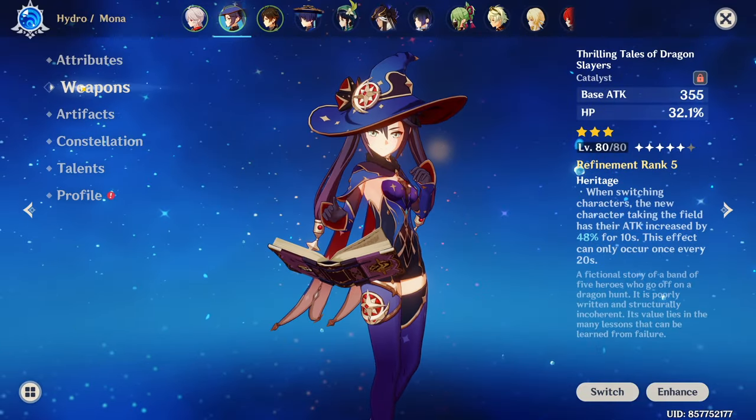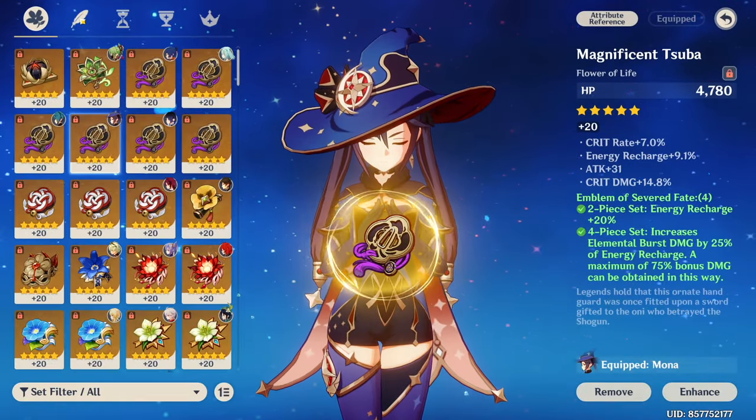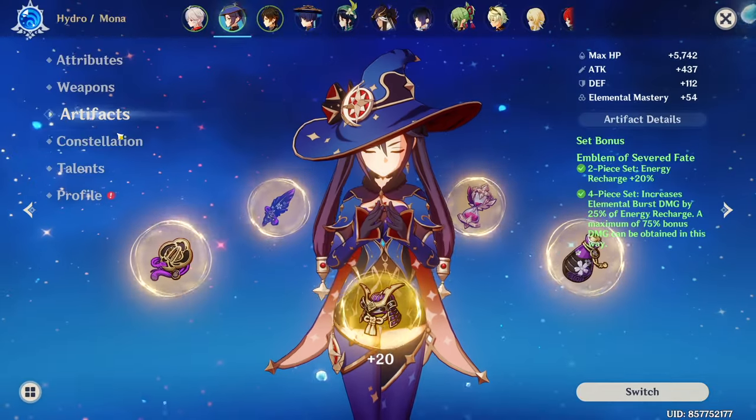Finally, onto the Abyss showcase. I will be using my free-to-play account's Mona on the bottom half of Abyss 12, alongside Ayaka, Kazuha, and Zhongli in a standard freeze team.